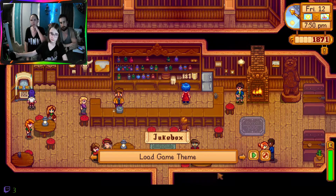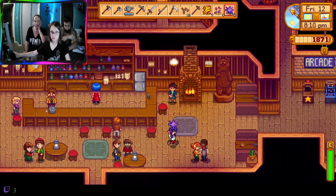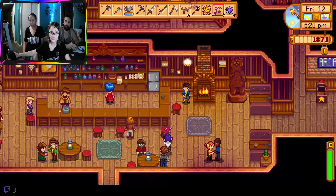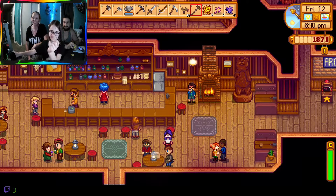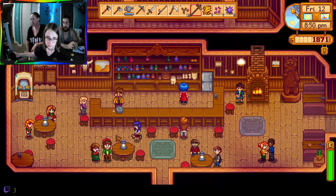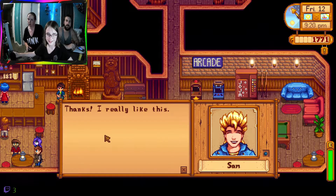Hey, this song is Grandpa's name - they all literally stopped moving. Robin and Demetrius are dancing to Grandpa's name. There's Clint - give it to Clint. This makes me depressed. Did you just hit Clint with a hammer? I'll do it again. That makes me happy. We'll give it to Sam - you like it. There you go, I really like this. Hey Gus, come here.